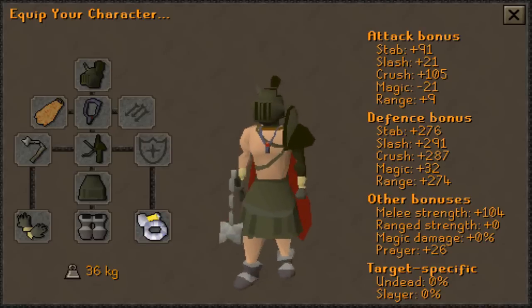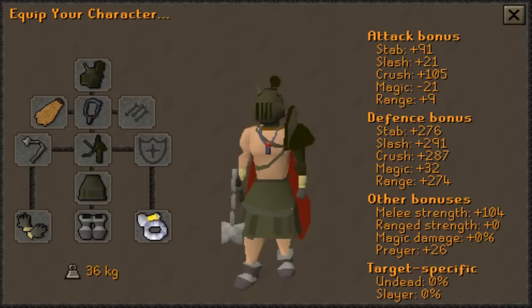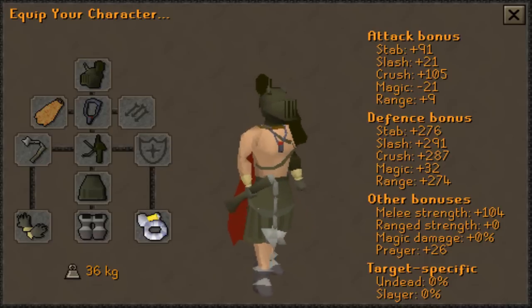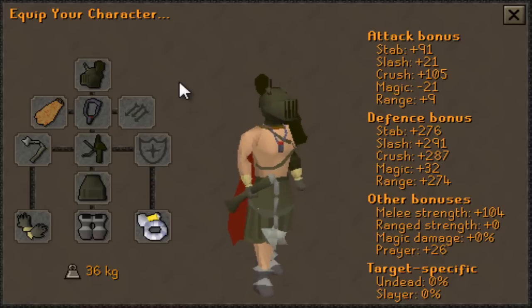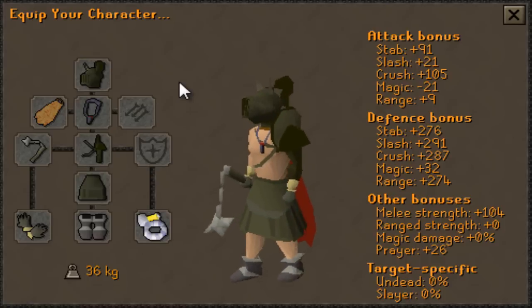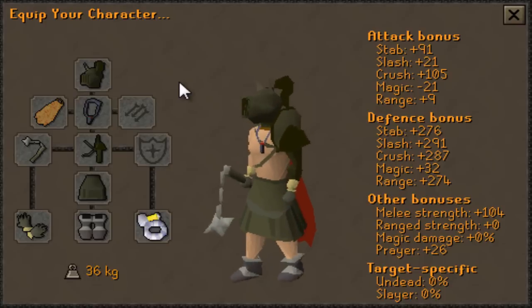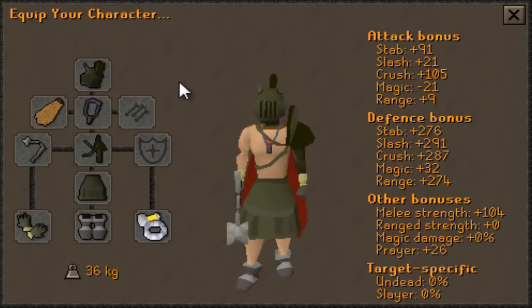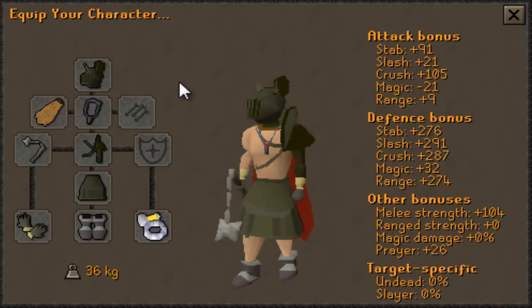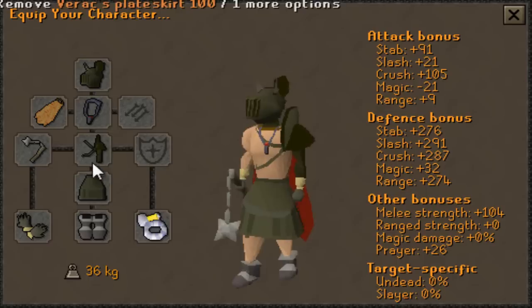Let's look at the first gear setup — this is the straight melee setup. This is what you use if you are not on a slayer task and do not have fairly high range; this is just the straight Verac's setup. The reason you want Verac's here is because on the Calphite Queen's second form she prays melee, and the full Verac's set effect has a chance to hit through prayer, so it's pretty necessary if you're not using range.